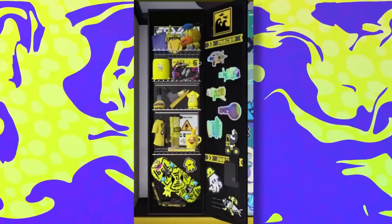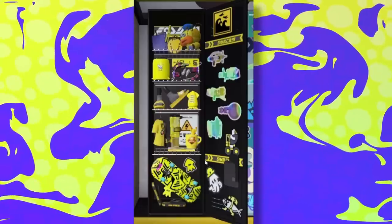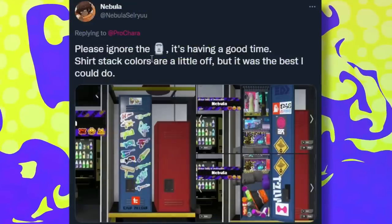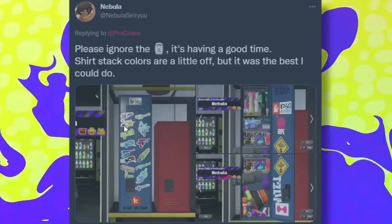That is a lot of yellow, holy crap. I like the skateboard, sandals, and mug. Weapon stickers here — we got Machine Blaster, .96, Splash-o-matic, Splatling. Solid weapon pool, that's cool. Please ignore the Easter Island statue, it's having a good time.